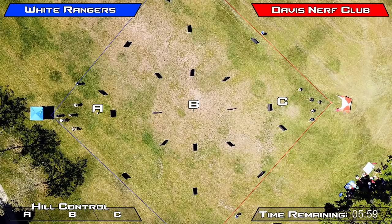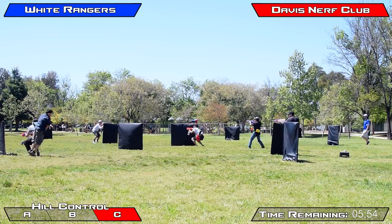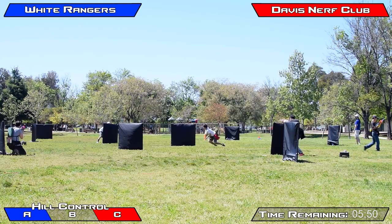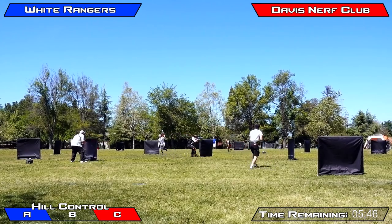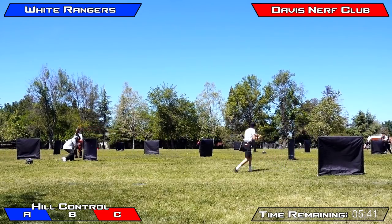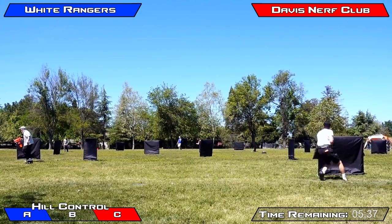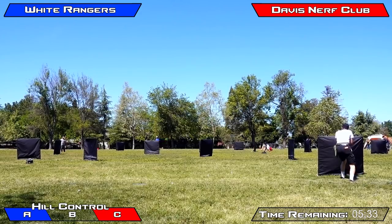At the start of every match is the rush to gain control of the hill points. Each team does have one hill point that is close to their spawn and easier to access — A for the White Rangers and C for Davis Nerf Club. The middle point, B, is the most hotly contested and hardest to gain control of. There is a wide open area with a good amount of cover space further out from that point, so you really need to gain control of the field before you take control of it.